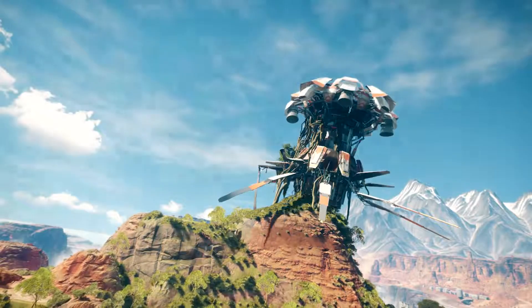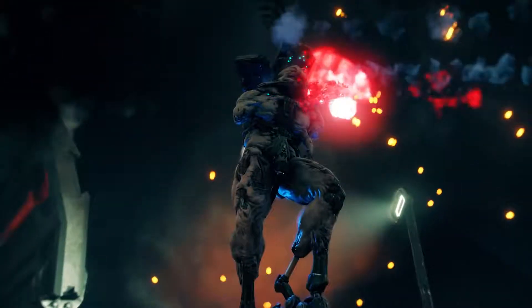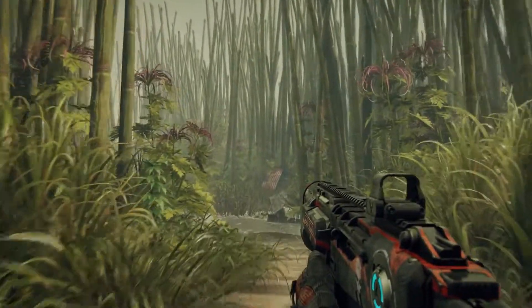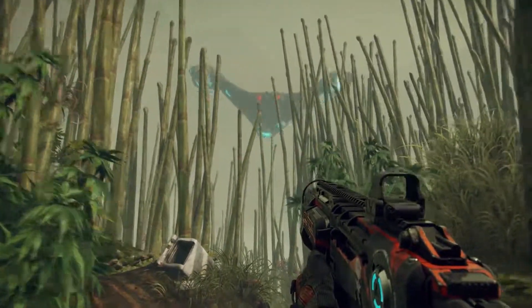Your character hails from Vineland, a secluded conclave that you're forced to abandon after it's attacked by the newly resurgent Authority. You start in the Secreto Wetlands, where you've been sent to find Dr. Kvasir. Fans of the original may remember him as your helpful ally.